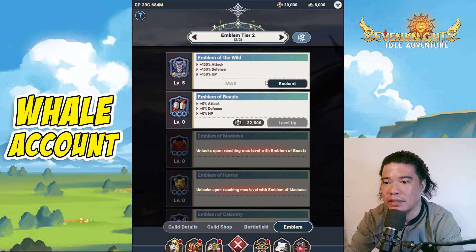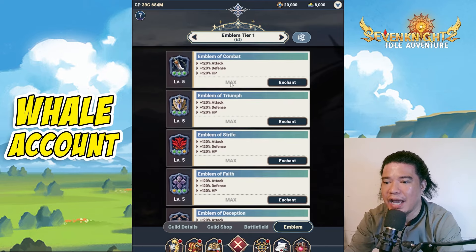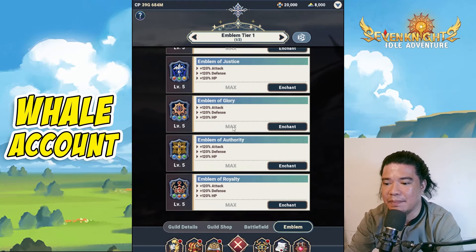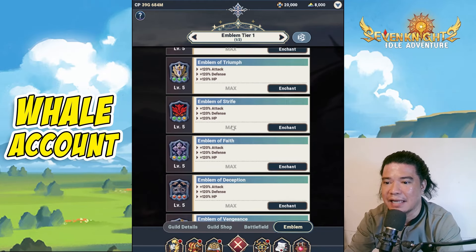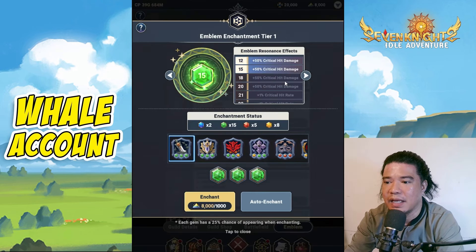Currently I am on tier 2 on this emblem. But let's go back first to tier 1. On emblem tier 1, we have lots of emblems and I already maxed this out. Going back to this first emblem and the enchant here, we can select 4 different kinds of emblem color. I chose the green emblem.